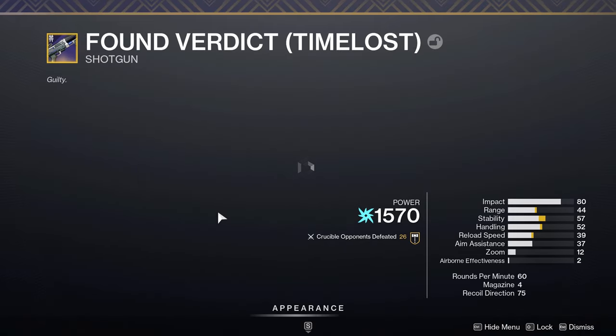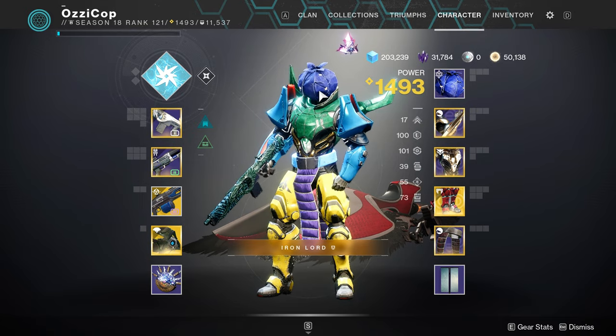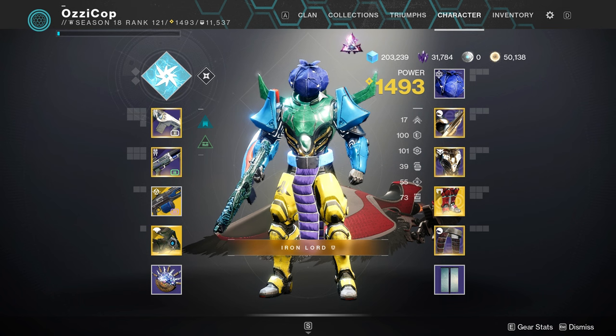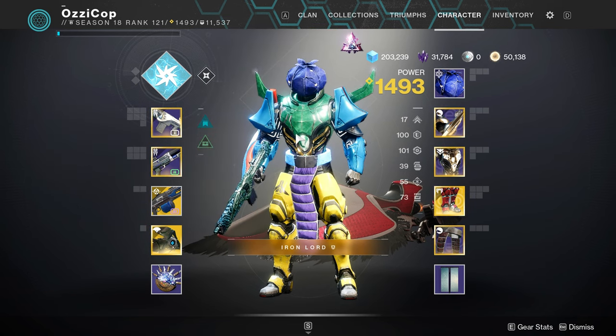I'm pairing it with a Found Verdict today - this was the roll that I used in my last video. And that's all I got for the intro. I'll say one more time: if you haven't tried 450 RPM autos yet, I would go give them a shot. They feel really, really good, especially if you have a roll with Kill Clip. Once you get Kill Clip on this thing, it's a literal wrap. Anyways, let's jump right into this gameplay and hopefully you guys enjoy the video.